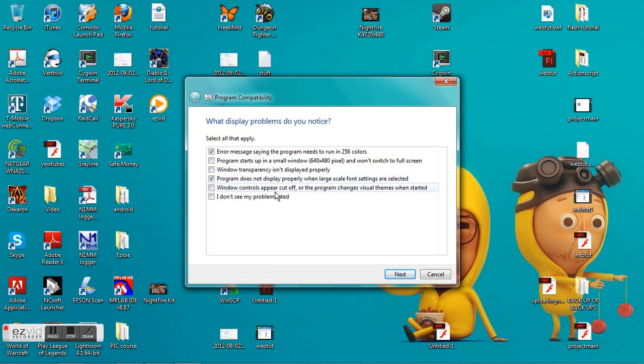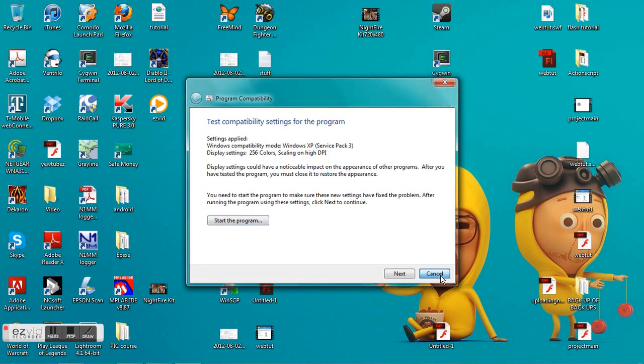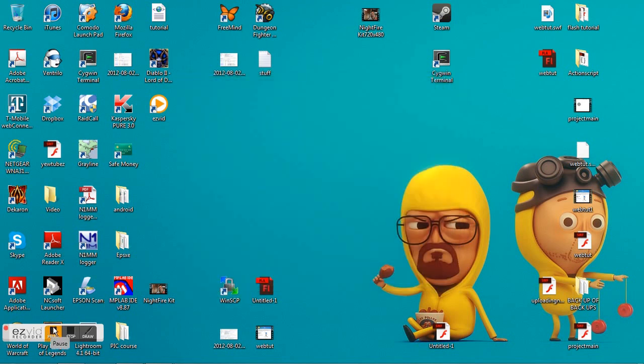Click next, and Windows will give you the options of what you need to run the game as. Then you just click run program. And that's pretty much it.